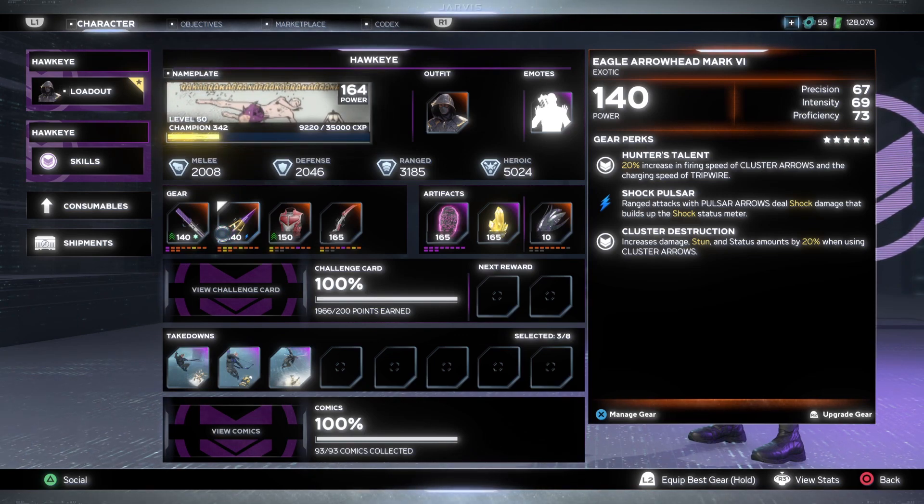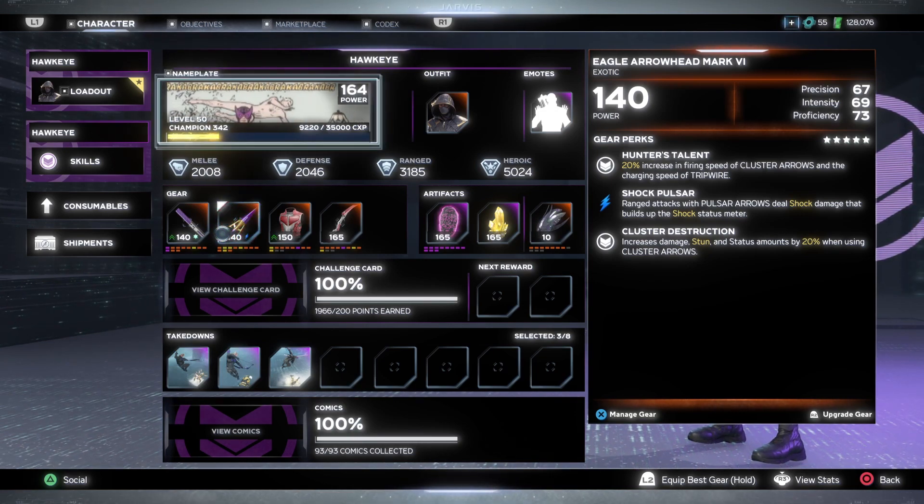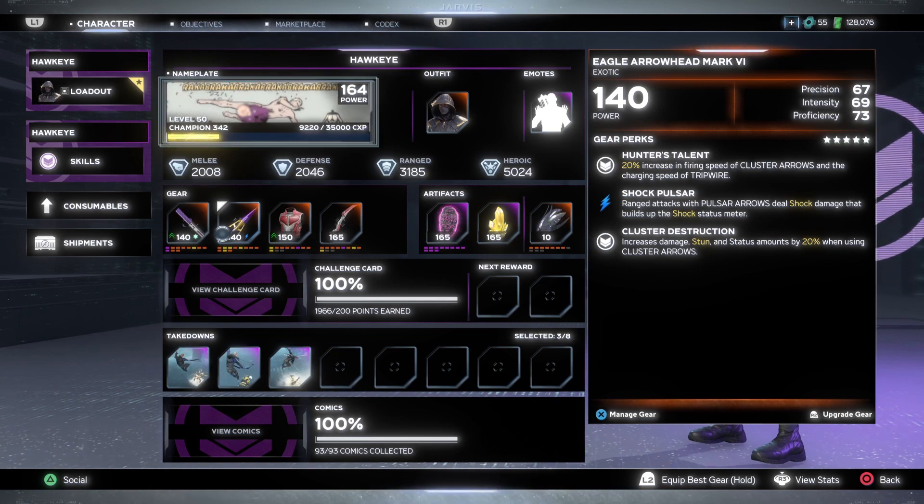The next one is the range piece — I don't use this at all, but for collectors who like farming gear to add to their locker or collection, here it is. It's called Eagle's Arrowhead and can come with Precision, Intensity, and Proficiency along with different status effects and range attacks. The perks are similar to Kate Bishop's range piece — you can increase the firing speed of certain range attacks and increase damage, stun, and status amount by 20%.